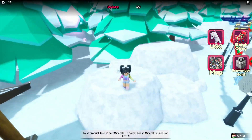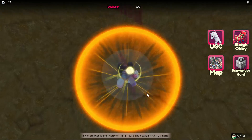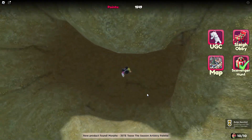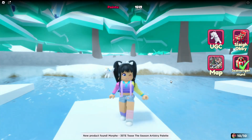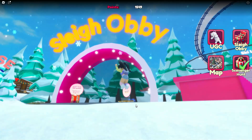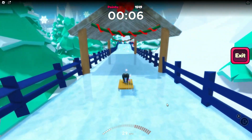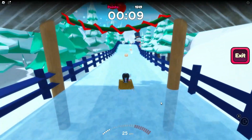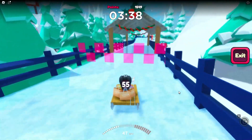You can also skate on the ice, but that one takes a little bit longer. Once you complete the scavenger hunt, you'll be able to play the sleigh obby. Once you join the sleigh obby, you just need to complete it and collect the gift bags that are on the map, like this. Those presents are going to award you points that you get once you reach the finish line.